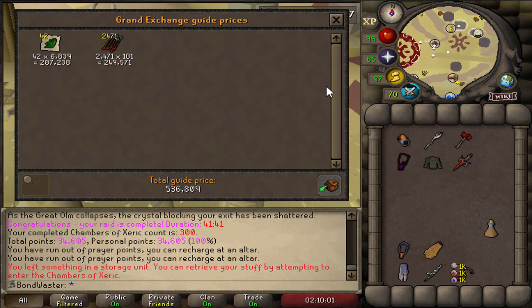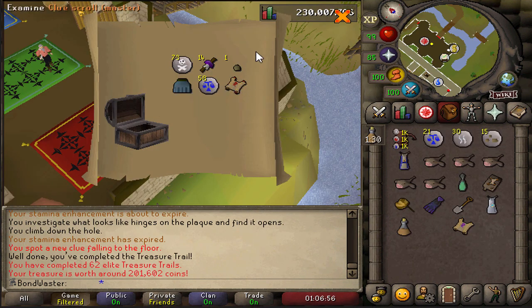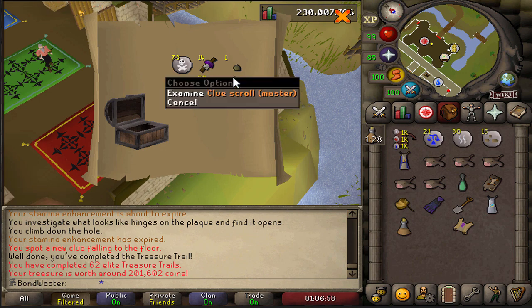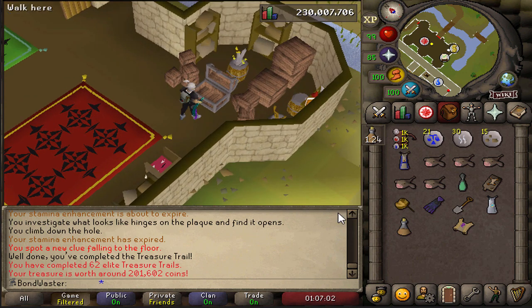We're going to keep going until we get that next purple. 530K is pretty wild in terms of points. I asked for a Master, and a Master is exactly what we got, as well as a Magic Seed too. Lots of Clue Scrolls today man.